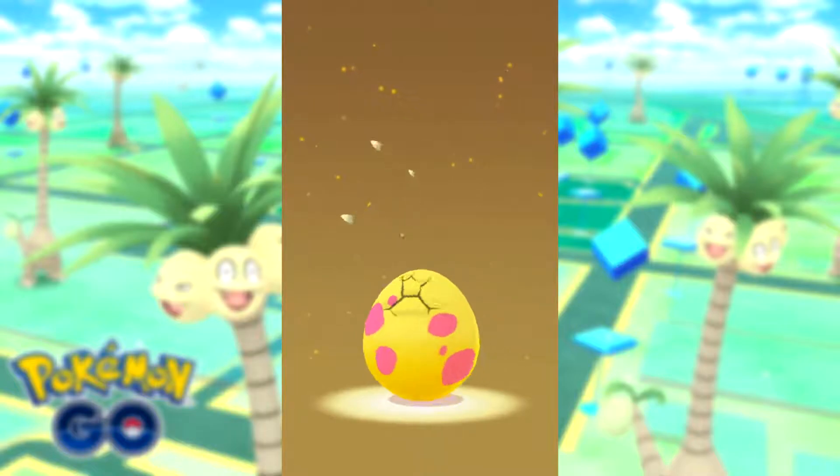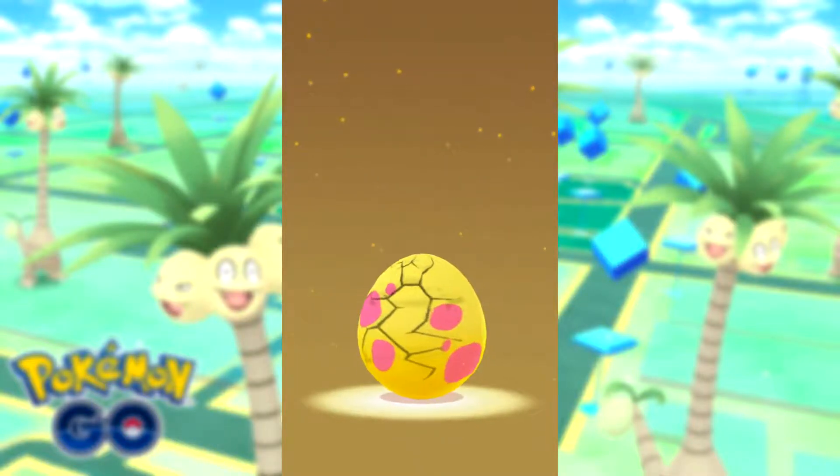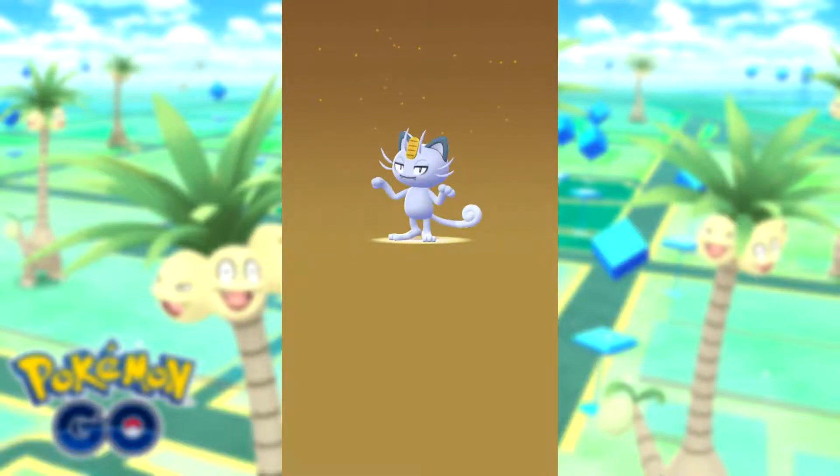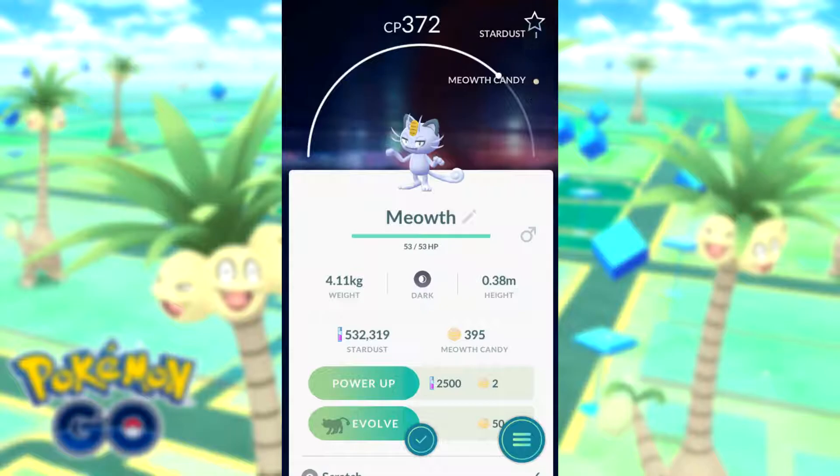Number 3, it's Meowth! It's a very nice colour — silverish, light purplish, I'm not too sure what colour, but it looks very nice. Egg number 4.